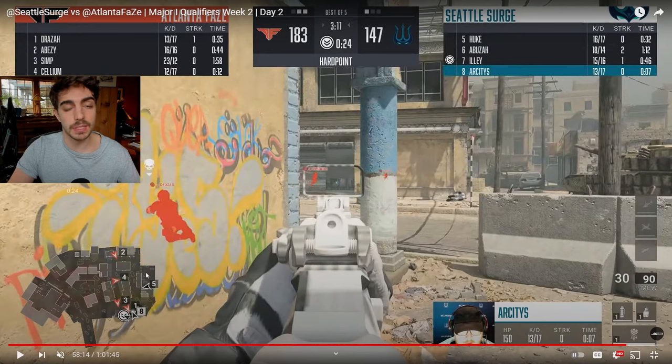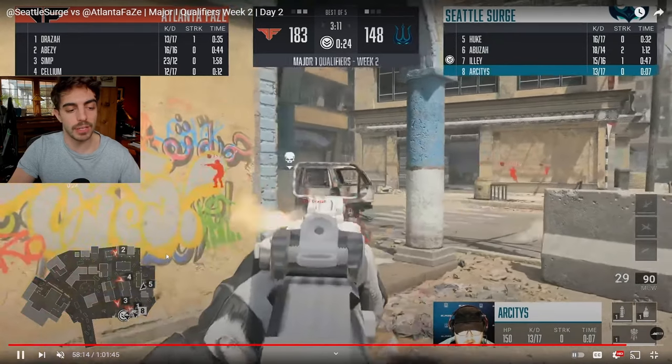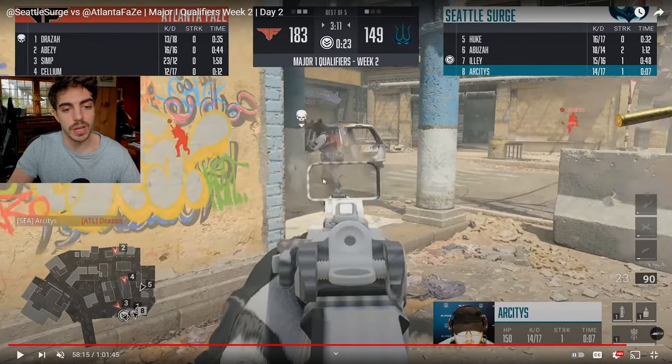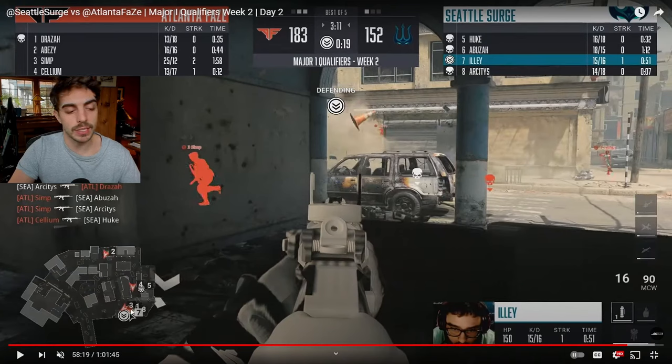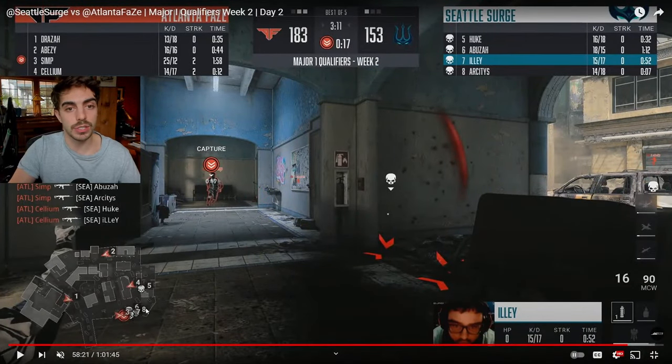They're trying for scrap time, pressuring this side of the map. Seattle is still at 147, so they have a big mountain to climb even if they hold P5. FaZe tries to break in — Alec gets a kill crossing toward the backside of time, but two guys are watching so Draza can't make that play. Simp comes to the rescue, getting two kills on Abusa and Arcee's. Selium wins a big one-on-one with Kyler, leaving just one guy on the hill — it's a four-down situation. They have scrap time and a BZ set up in the new time. This is really looking good for Atlanta FaZe.